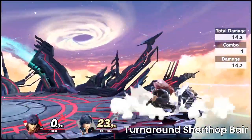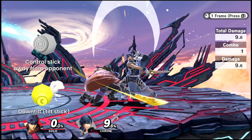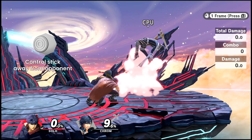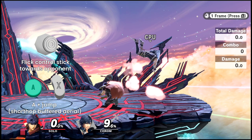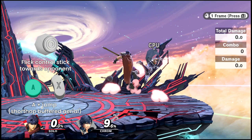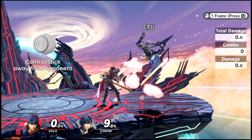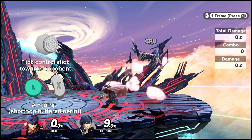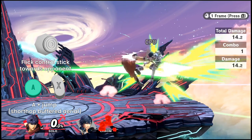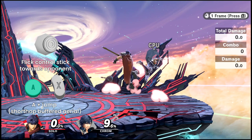Instead, I choose a slightly more difficult method of inputting a turnaround short hop back air. Here's how to execute this: start your down tilt, then immediately begin holding toward the direction behind Ike on the control stick. After the turnaround, on the second frame of Ike's turnaround animation, input a short hop buffered aerial towards your opponent. Since you were holding the control stick away from your opponent during the down tilt animation, you'll have to flick it back quickly towards your opponent to send Ike's momentum forward and get the correct aerial. I use a face button to jump and then input an aerial with A, meaning the input is simpler with a face button than it would be with a C-stick aerial. This should come out as a back air and be a true combo.